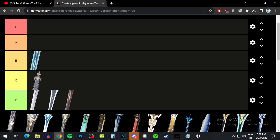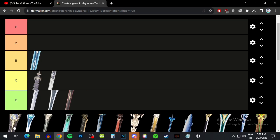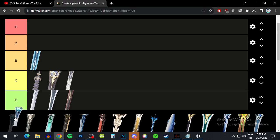Favonius Greatsword is just energy recharge and the energy from the passive, so I wouldn't really say it's the weapon for Freminet — C tier. The Bell gives you a shield but the HP substat is kind of meh, so C tier too.